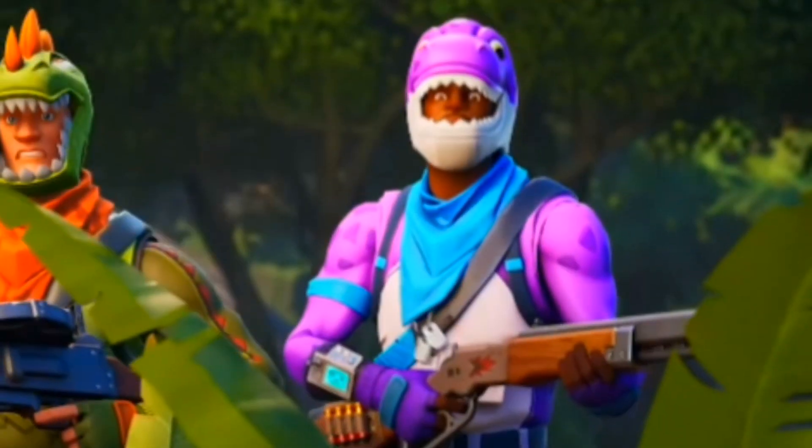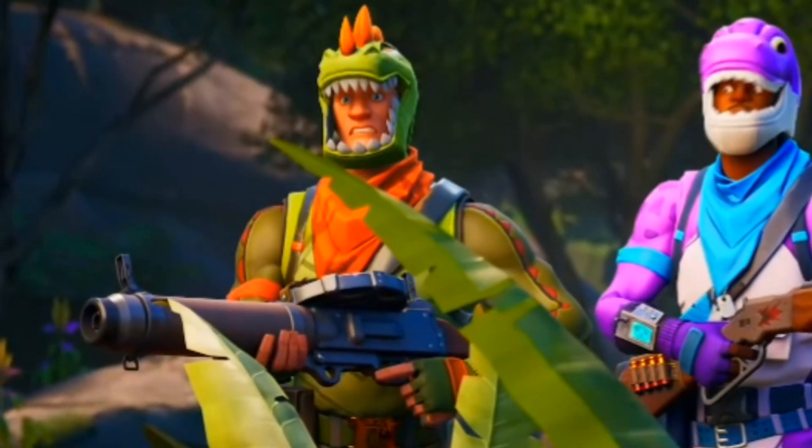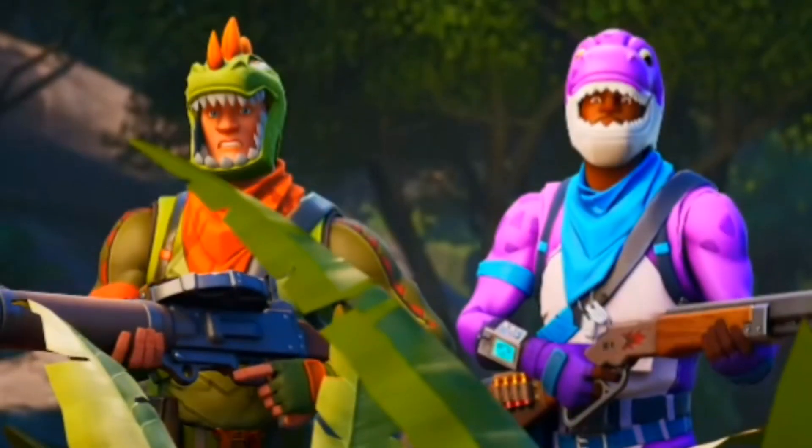Next are two new guns shown in the trailer — one looks like a shotgun and the other looks like a flamethrower or a sword-sniper. We also see that we'll be able to ride vines, similar to how we ride grind rails this season.